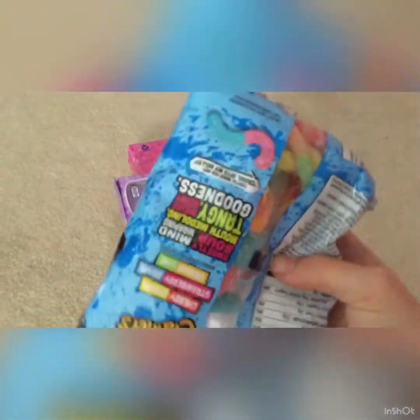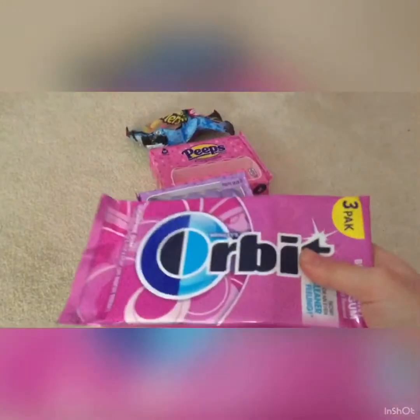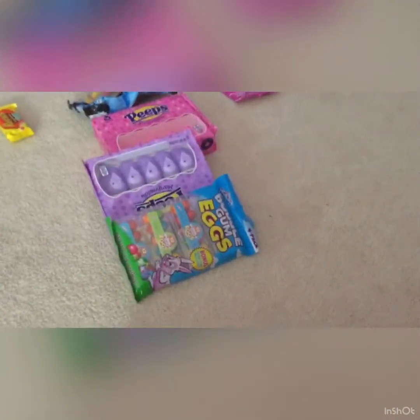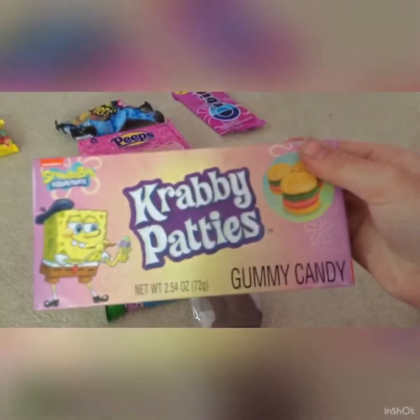Now let's get on to the candy. So this is all the candy and food I got. I got these pink Peeps. I got these purple Peeps. I got these Trolley Sour Bite Crawlers. I got these packs of Orbit gum. I got these bubblegum eggs. A bunch of these Reese's Peanut Butter Cup eggs. A chocolate bunny. And some Spongebob Krabby Patties.